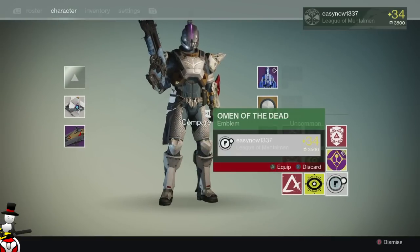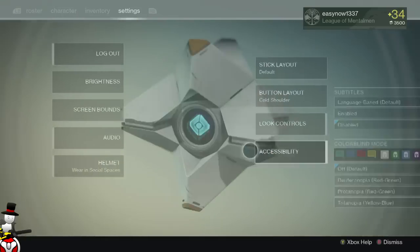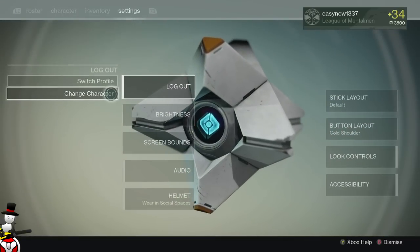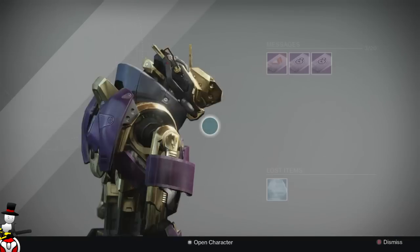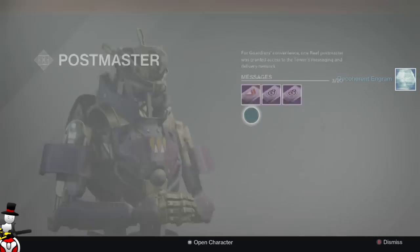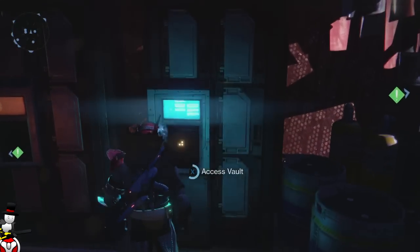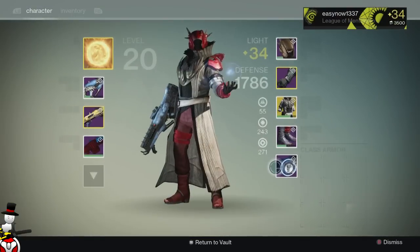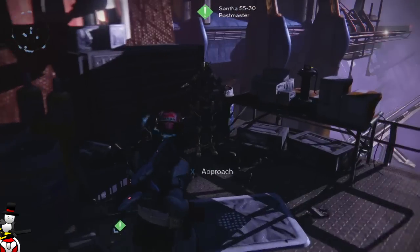Oh, a Dead Orbit thing — let's get rid of that. Let's go and have a look at the Warlock, and I'll also open the legendary engrams that I have. On the Warlock we have three more packages. I should actually just look in the vault for a second and put one of these in, just in case I get anything to do with class items.